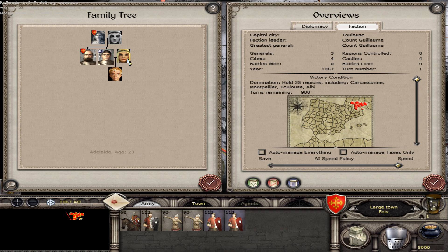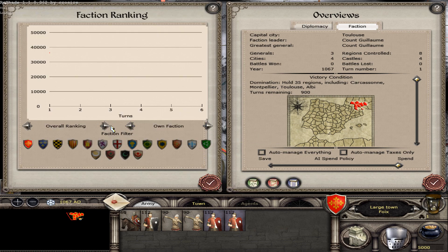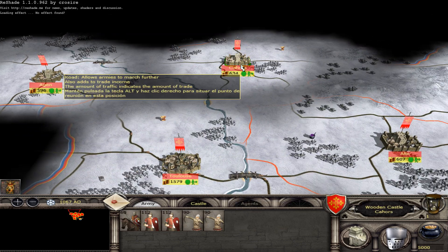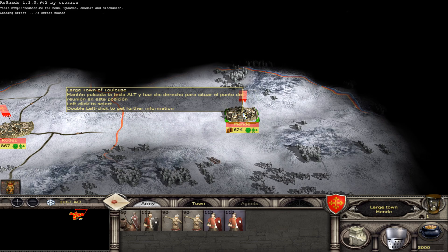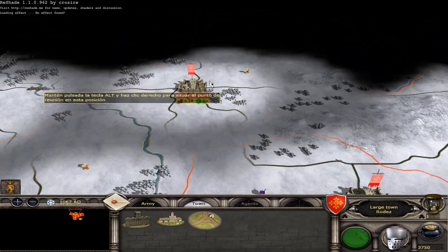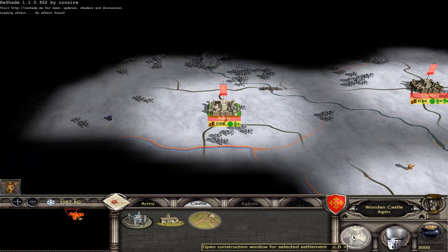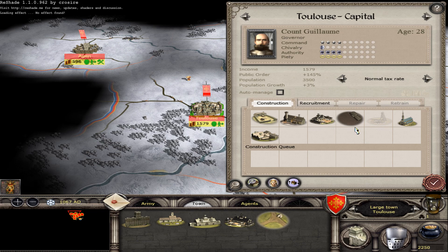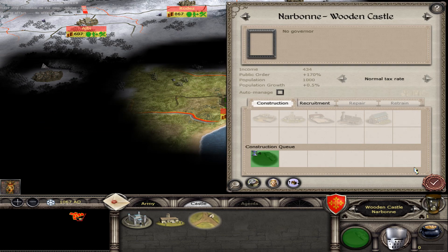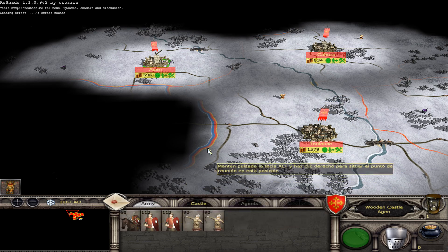Let me check who is powerful at this moment. Let's build roads. Now let's see where my units are.